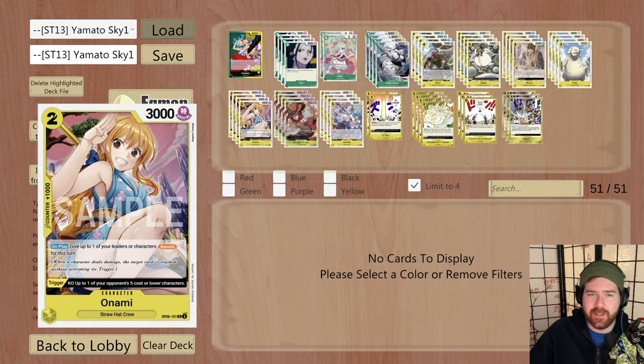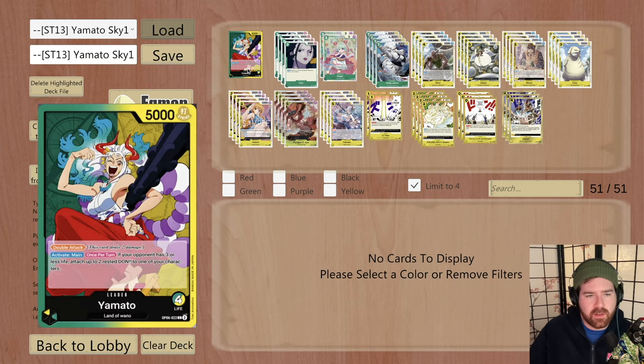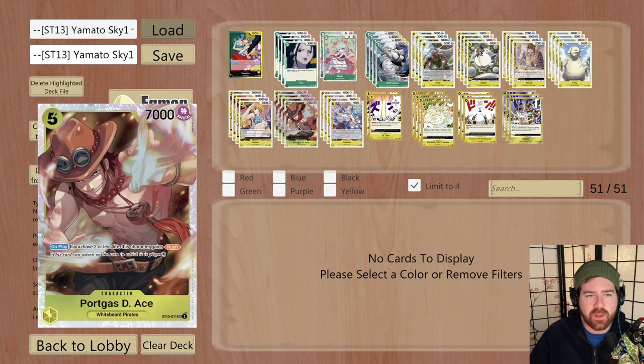Onami is really, really good - getting the banish, and the trigger is amazing. The 5-cost Rush Ace is one of my favorite cards in the entire game. There are not many other cards that feel better to play than this with Yamato. Playing him for 5 Dawn when you're at 2 or less life and then using the leader effect makes him a 5-cost 9k power rusher - so crazy. Even if your opponent is at 5 life, if you're at 2 or less life, he's at least a 7k. You need the opponent to be at 3 or less for the leader effect.